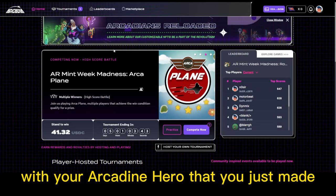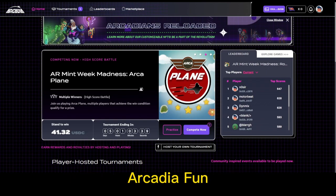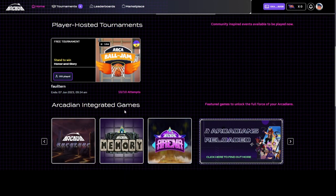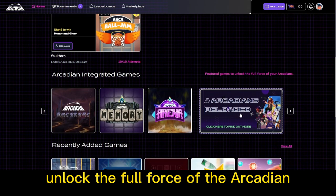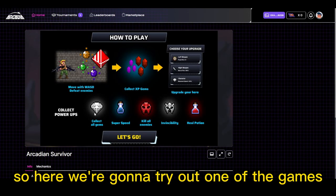So is there anything you can actually do with your Arcadian hero that you just made? Well, there actually is. If you go to the main website arcadia.fun, under the home screen and scroll down further, you can find the Arcadian integrated games. There are featured games to unlock the full force of the Arcadian, and you can see the Arcadian Reloaded that we talked about earlier.